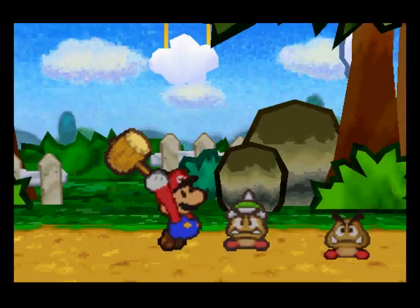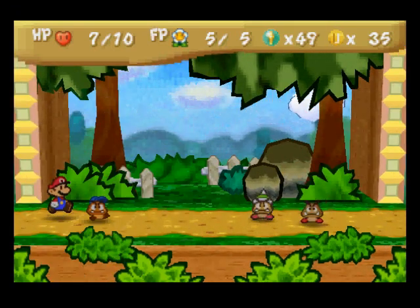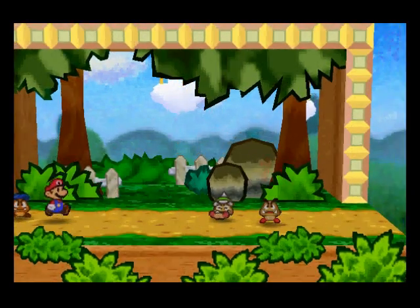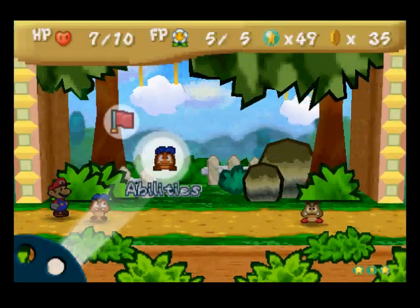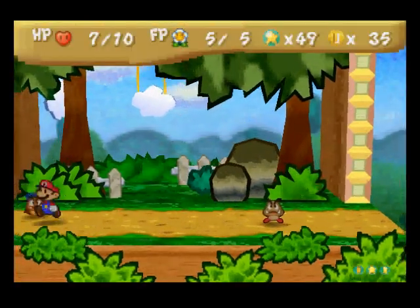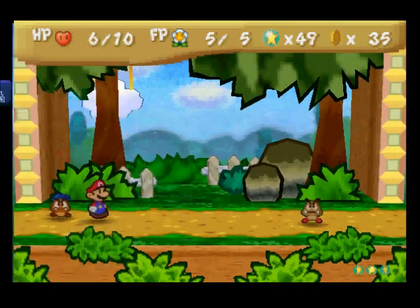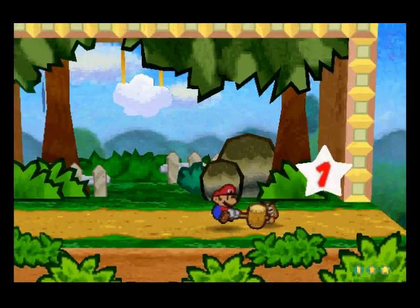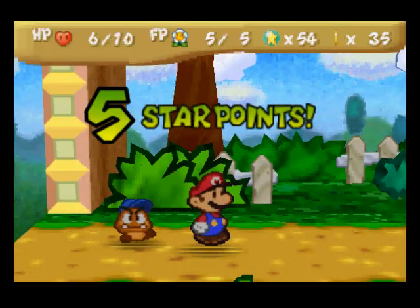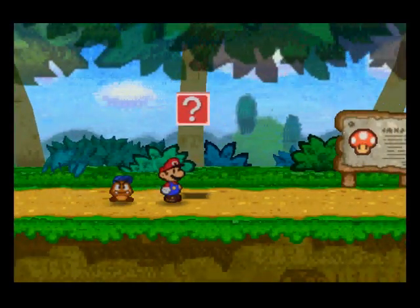Hammer — make sure if you do the first strike on a spiked Goomba, make sure you use the hammer. Also, if you attack the spiked Goomba with Goombario, he'll get paralyzed, because your partners obviously don't have HP in this game like they do in Thousand Year Door. So they'll just get paralyzed and won't be able to attack, which isn't that big a deal for the Goombas, but later on it matters.